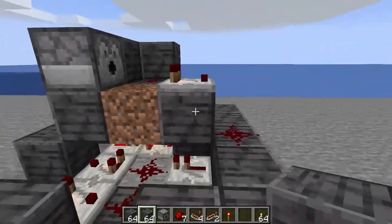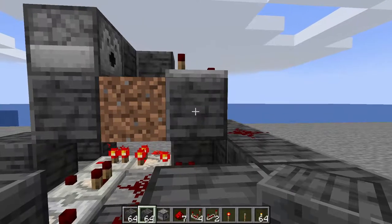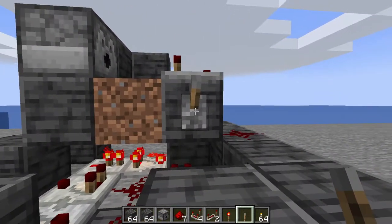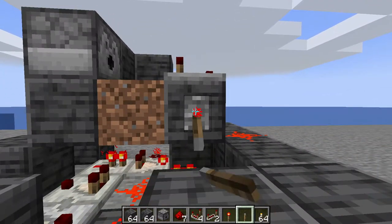To stop that clicking, come over here — this is where our lever goes. Here's the comparator; place the lever on the block that has the comparator on it, then click the lever to turn it off.